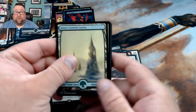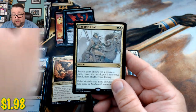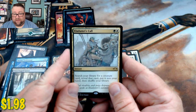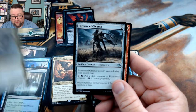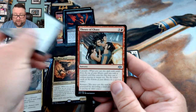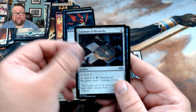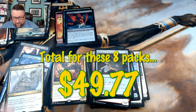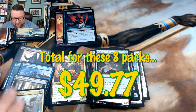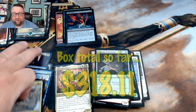We got a snow-covered forest, Eladamri's Call — took me a second — another Farmstead Gleaner, Throes of Chaos, and Talisman of Hierarchy. Well, that's what we got. I'm not going to complain — we got some great lands in there. I don't know what these other cards are at price-wise, but we did get The First Sliver and that makes me happy.